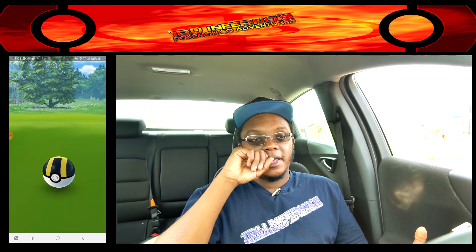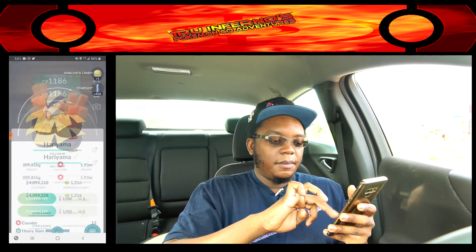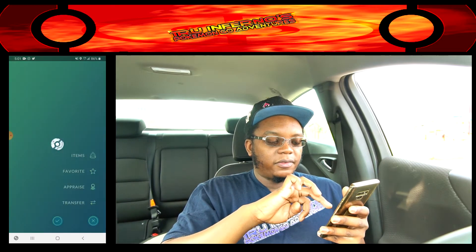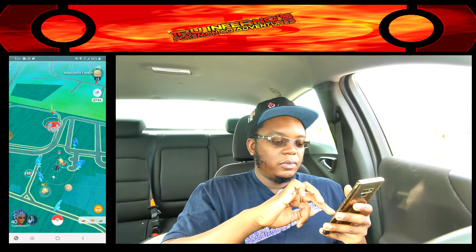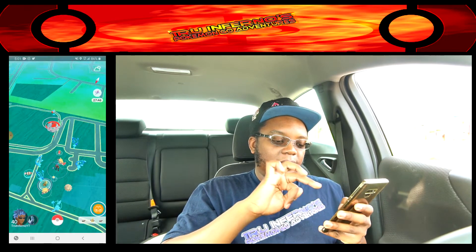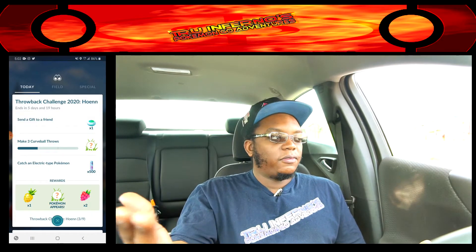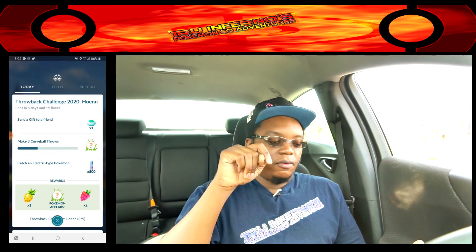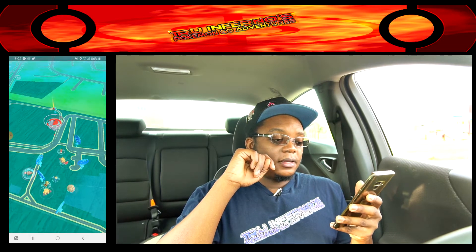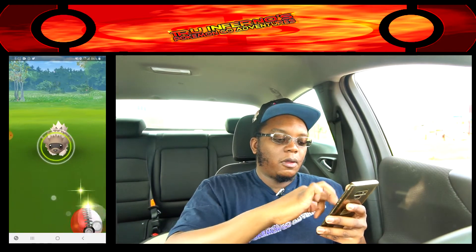Now let's see what these IVs are like — they are okay. We're going to transfer that. There's a Taillow spawning — not shiny. Now with that out the way, let's see what step 3 holds: send a gift to friends — I would send gifts to friends like crazy on the way here — make three curveball throws, we did one already, and catch an electric type Pokemon, which I don't see. So we're going to get the three curveball throws really quick and look for electric Pokemon. Stay tuned.